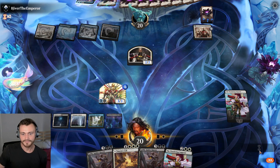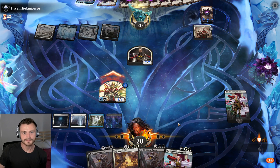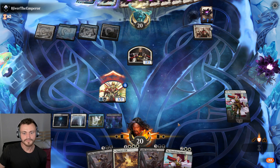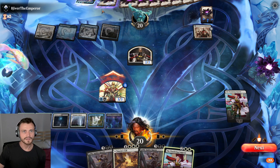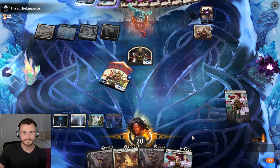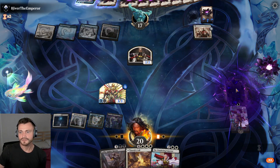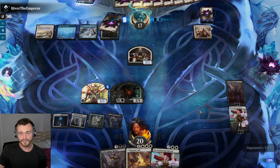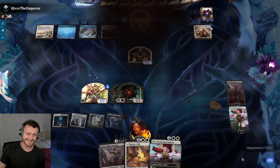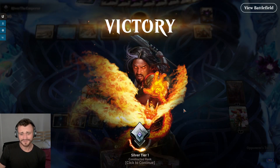Counter there. I'm thinking about this block — down to seventeen, here comes the first of our Lolths. Get some blockers going. We have a decent board — they scoop on that. All right, that was super weird and awkward but I'll take the win. Maybe they got mana screwed, that's my best guess, or maybe they were just sad they made a mistake.